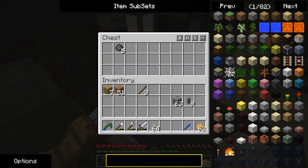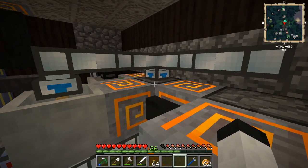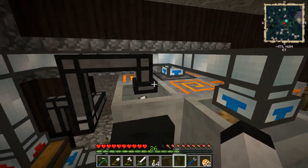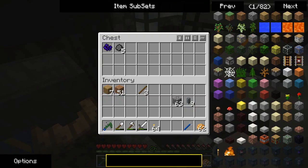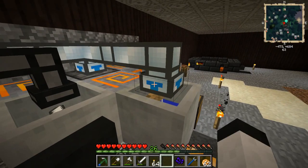Notice how the sludge isn't going anywhere. The closest thing this functions like — in terms of description — is red power pipes. What I mean is, if there's nowhere for it to send things, it will not go.